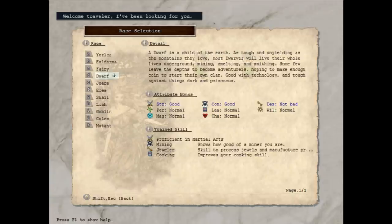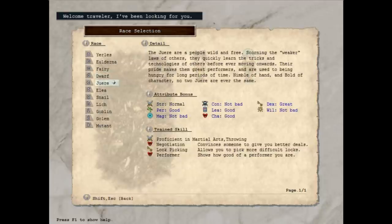Up next is the dwarf — basically the generic warrior type race. A lot of fantasy games have downsides to playing a dwarf, but there's not so many in Elona. Feel free to make a dwarf your first character if you want to make a fighter. Next comes Juer, and they are sort of the generic archer class, or dexterity-based. So already you've got three good choices: pick Yulderna to be a mage, dwarf to be a fighter, and Juer to be an archer.